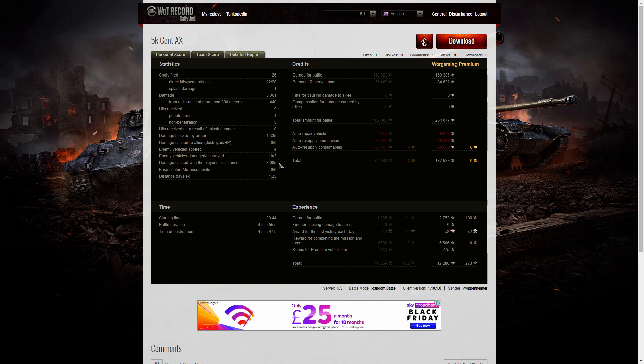He damaged 10 of the enemy, killed three, and did 3,005 hit points of spotting assist. He earned 169,385 from the game, got 84,692 from personal reserves, bringing up a total of 254,077 credits. After repair, ammunition, and consumables, he took away a profit of 187,633 credits — and he didn't fire that much premium ammo, but he did fire some. He earned 2,752 XP, times two for the first victory, 6,506 for completing the mission, 275 for being a premium vehicle, and took away 12,286 experience points altogether.